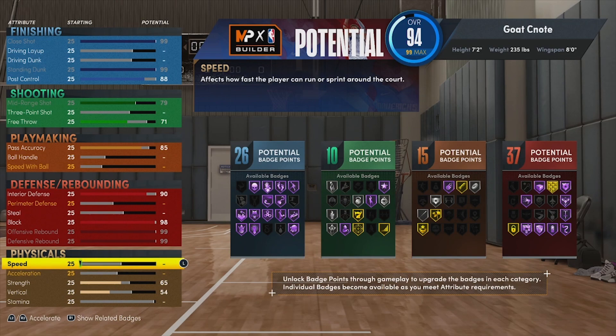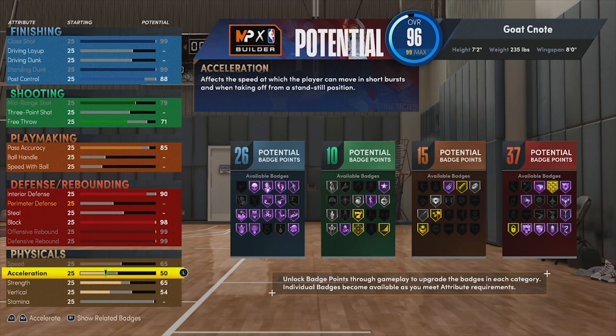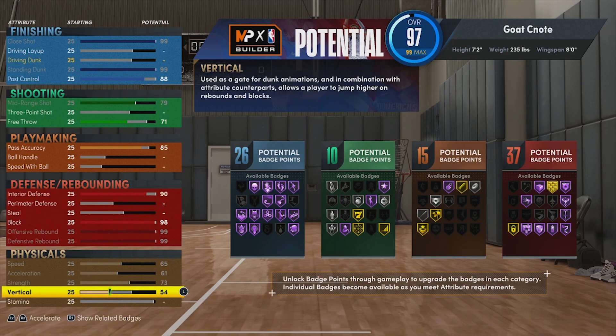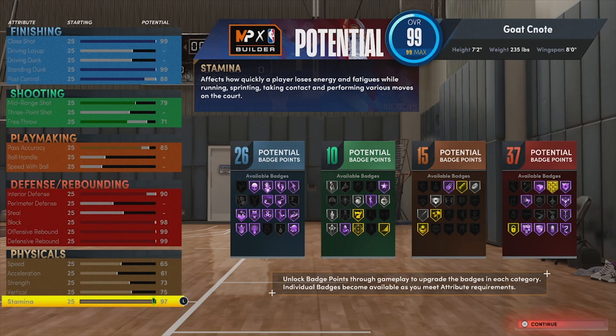For our physicals, this build is going to be slow — speed of 65, acceleration of 61, strength of 73, vertical is that magic 75, and then we put the rest into stamina. Our stamina should max out to a 97, giving us 26, 10, 15, and 37 badges. This is going to be a deadly build especially for the center position.